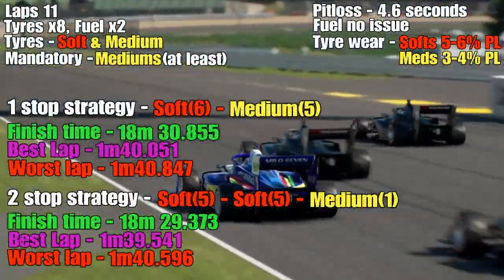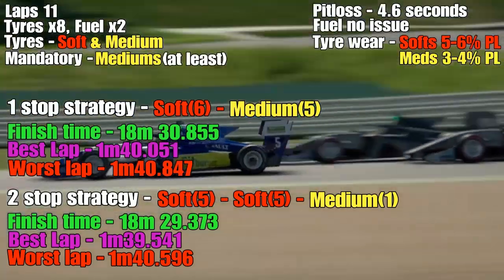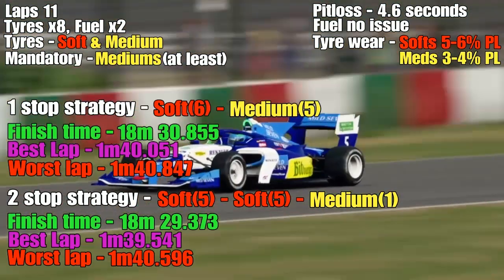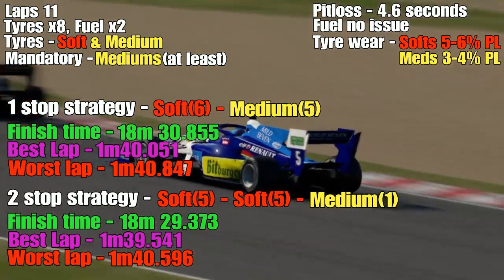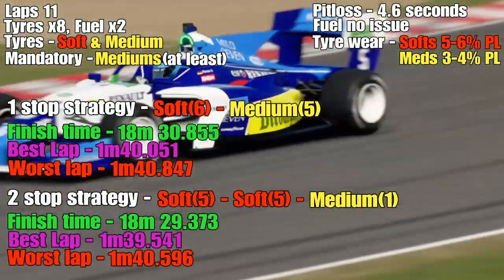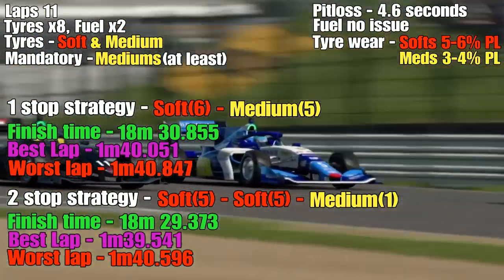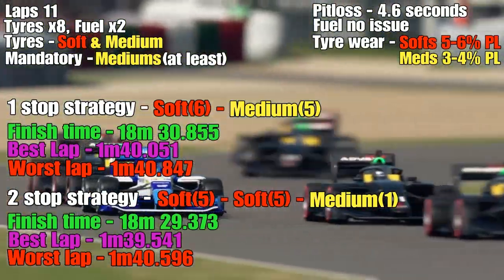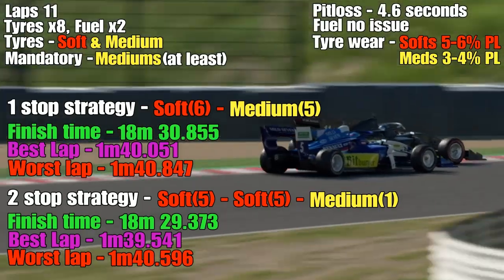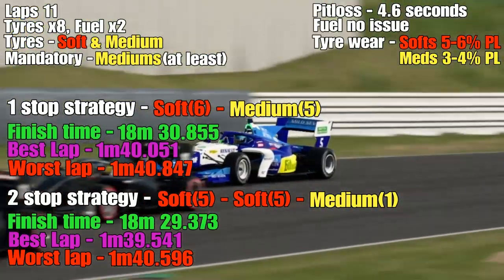Both strategies completed — on paper the two-stop is quicker by about 1.5 seconds. For drivers who are heavy on tyre wear, the two-stop is the favored option. I tend to be quite good on tyre wear, so the tyre life I achieve may not reflect what most players get. If you're hard on your tyres, lean towards the two-stop. If you're gentle on tyres, the one-stop is viable and can offer a strategic difference in the race.